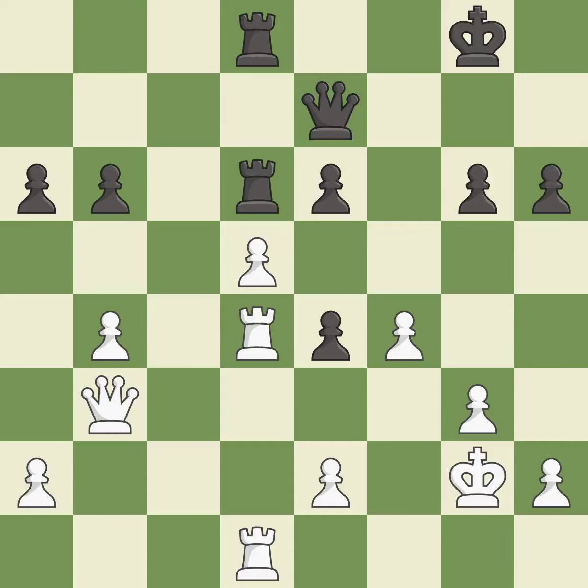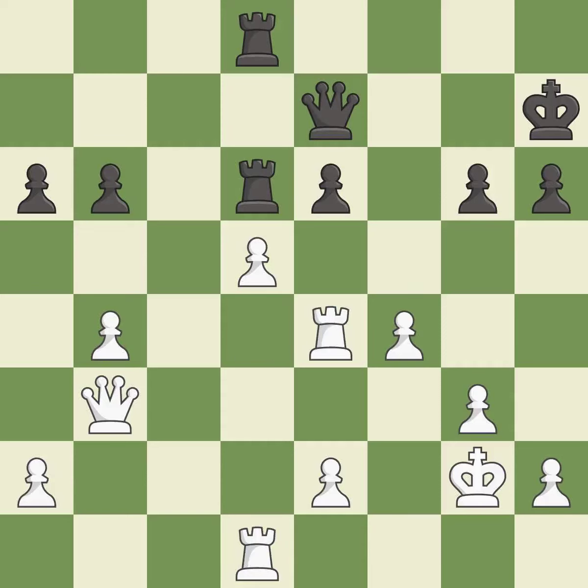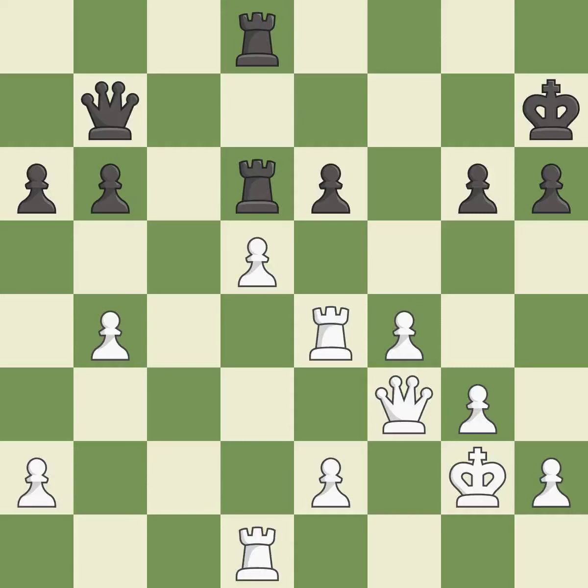This captures a vulnerable pawn. That's what I would have recommended — it is best. This adds pressure by pinning a pawn. This defends a vulnerable pawn by pinning one of its attackers — it is best. Right on target — it is best.